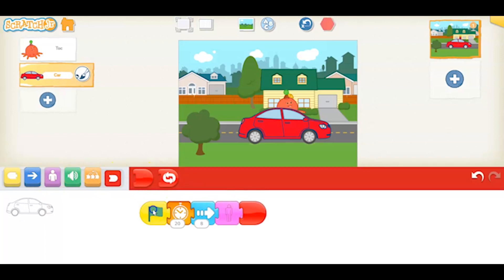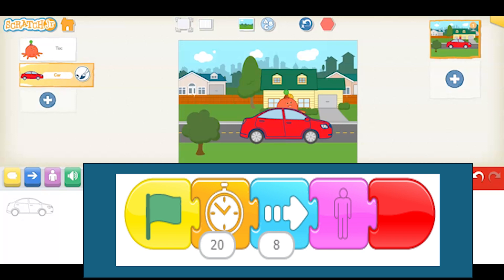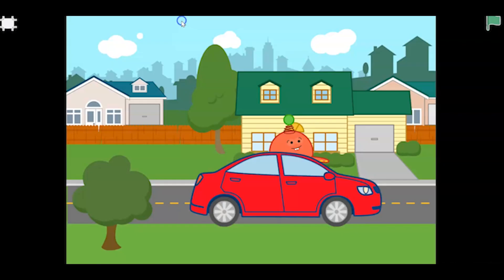So let's test out that program — that's only for the car, that's why Toc's still standing there. And now we're going to test out the whole program. Now there are different ways we could have done this. We could have sent a message to the car and it would have done something very similar.